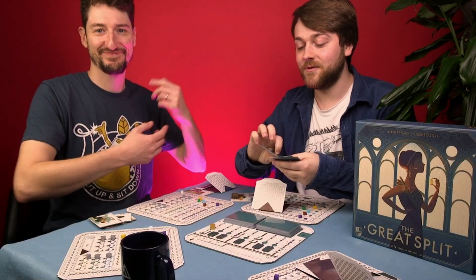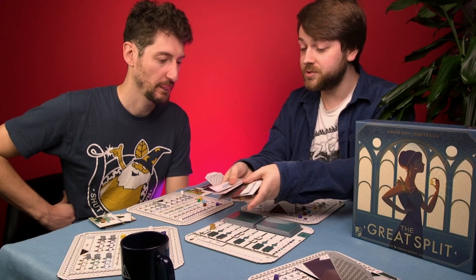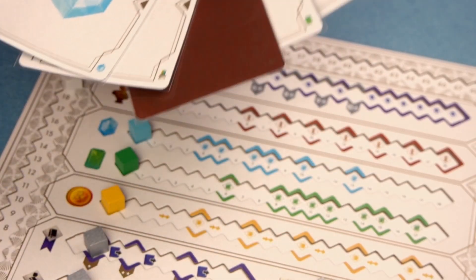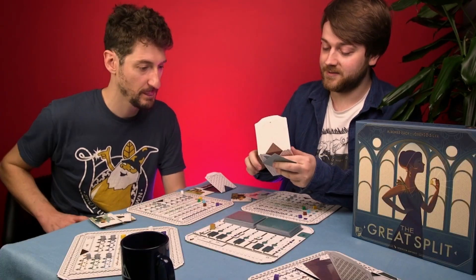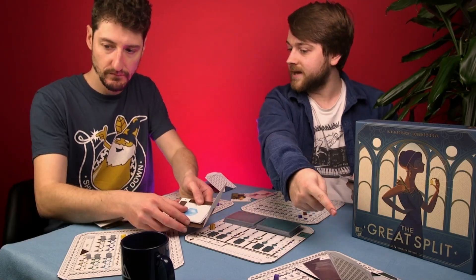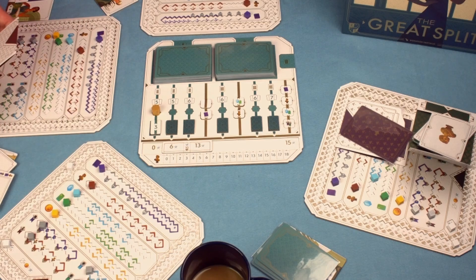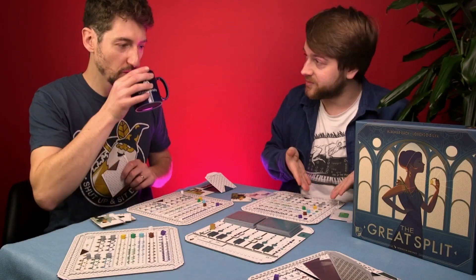You receive the wallet from the other player, see cards split with one in the middle, and choose which set of cards you want — two on this side or two on that side. You return the rest in the wallet and pass it back. You then receive your wallet back with the cards that person didn't choose, making a full hand again. Those are the cards you play to gain resources on the tracks.